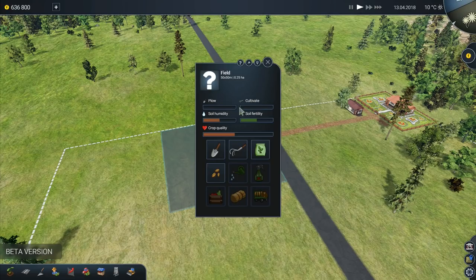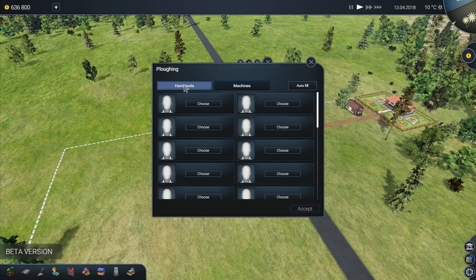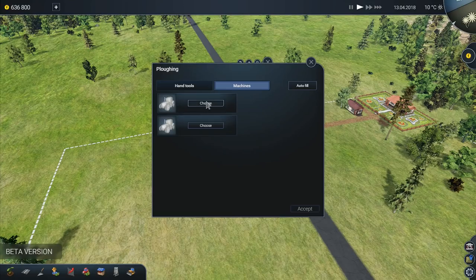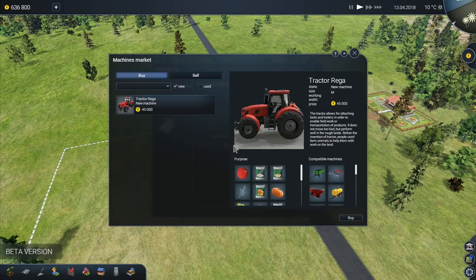Let's click on here. So now we've got plow, cultivate, soil fertility, humidity, crop quality, fertilizing, sowing. We're going to start by plowing and you can use machines and you can use hand tools. We're going to want to do machines for this one. We have no machines, so we need to go and buy a machine. There are tractors here, but we've only got these one tractors at the moment.